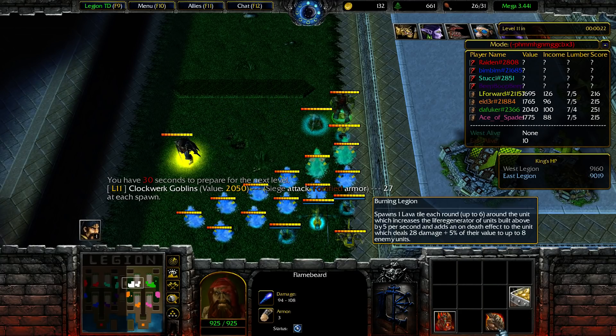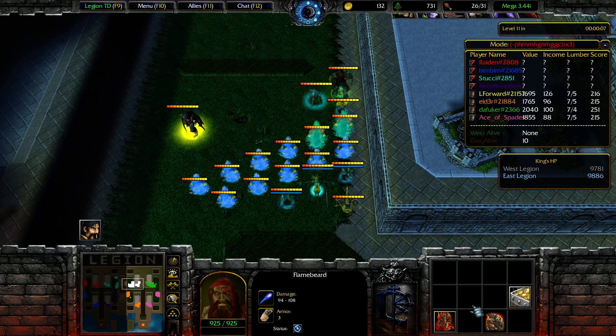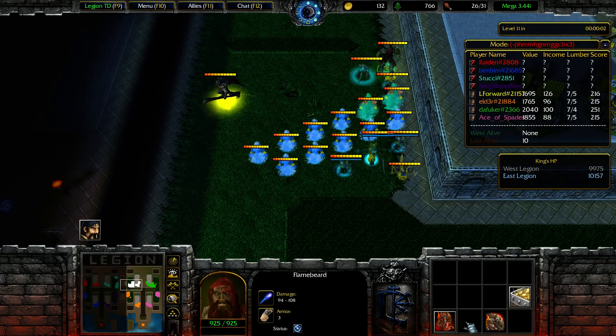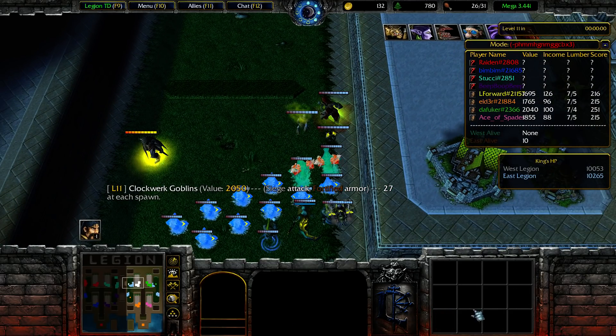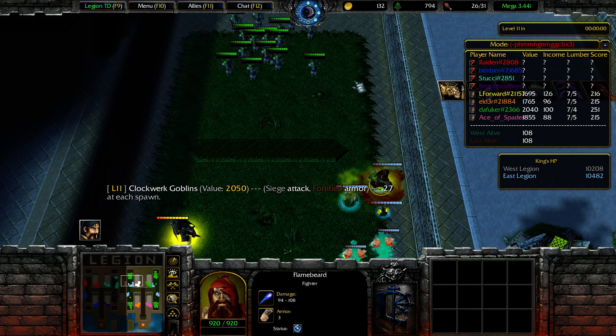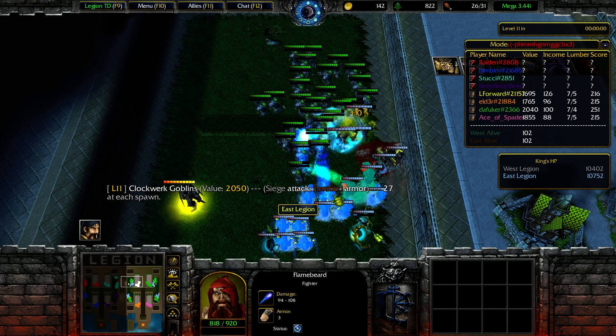So ability — let's see: spawn one level tile each round around the unit, which increases the life range. I have to build, buff a 5 second death effect to the unit which deals 28 damage plus 5% of value for up to 8 enemy units. That unit sucks.